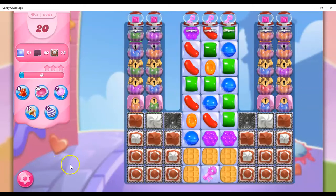Hi friends, this is Susie, your Candy Crush Guru, here to help you solve the puzzle with level 5761, where we have 20 moves to clear out 51 jelly, collect 30 wrapped candies, and collect 78 layers of frosting.